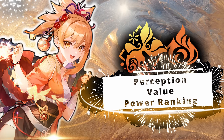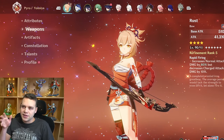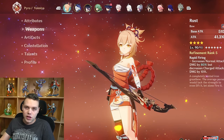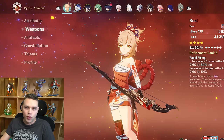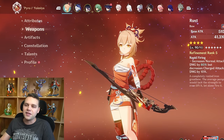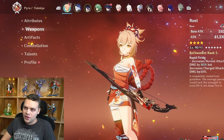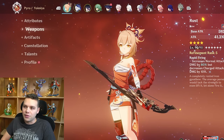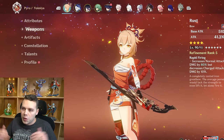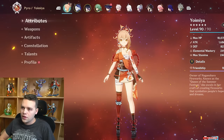I also think this contributes a lot to the perception of her. Many characters' perception gets skewed by strong early constellations and 5-star weapons — Neuvillette gains roughly 60% from C1 plus weapon, Hu Tao gains around 50% from C1 and Staff of Homa, and Ayaka has her massive Mistsplitter increase. Yoimiya not having a massive increase from her weapon or C1 lowers the overall perception of her. But for free-to-play players, you are getting a very high percentage of her max damage just at C0 with a 4-star weapon — so that's pretty cool. TL;DR: save your money and stick to C0 with a 4-star weapon.